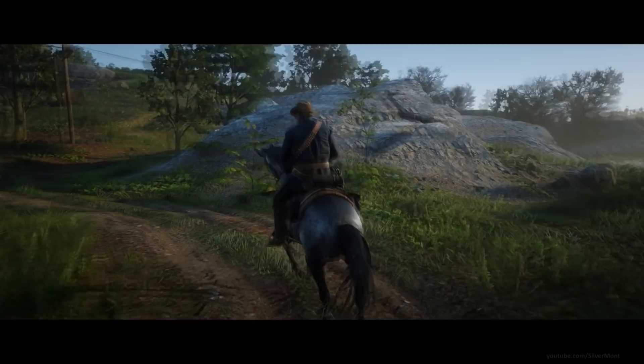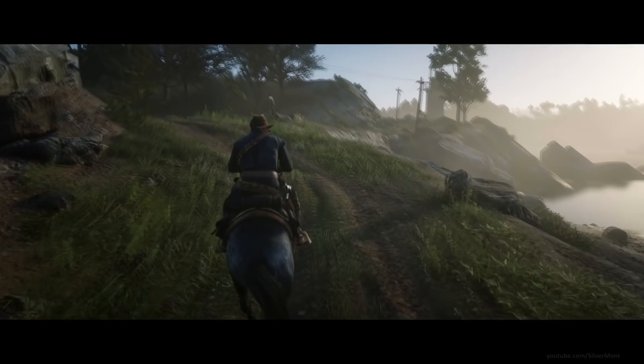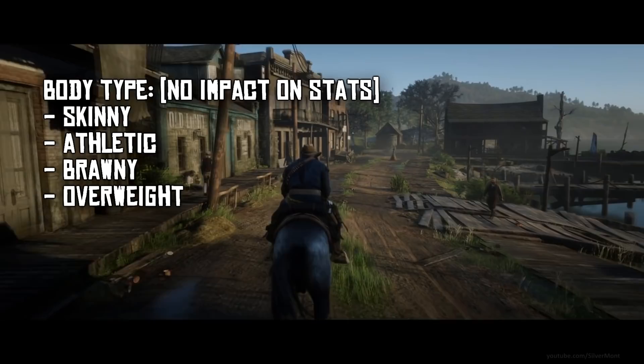Creating your character is fairly obvious, but there are a few things I want to note as I see some people asking questions about them, specifically stats and the character's build. There are two types of body variable you should be aware of: body type and weight. Body type is what you choose when creating your character — you can create a skinny character, athletic, brawny and so on. This has no bearing on your stats or playstyle.